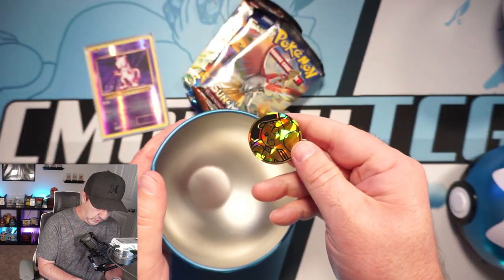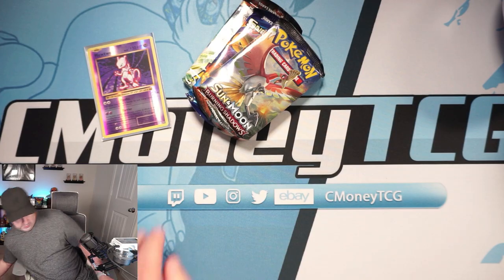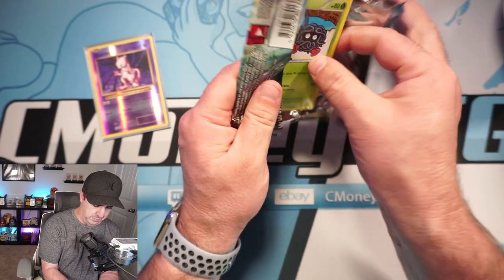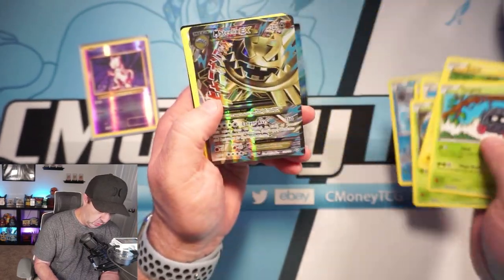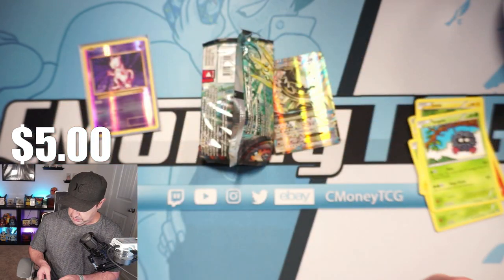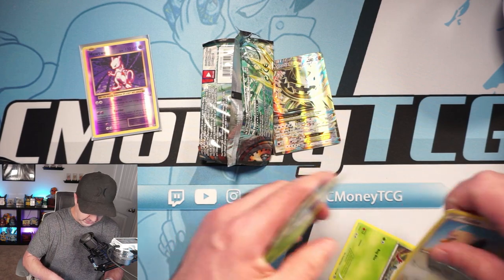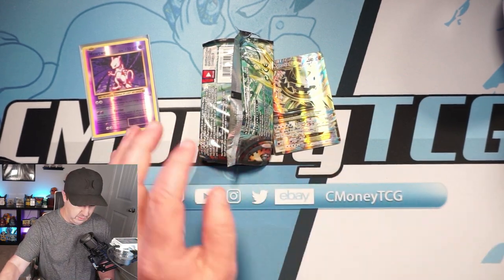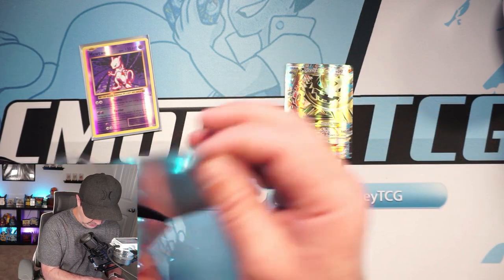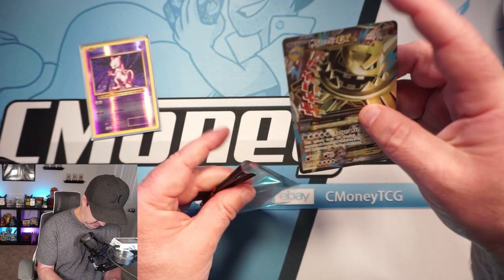Same assortment of packs — you also get a coin in these, don't really care. Very cool though. I am very happy with the assortment of packs you're getting in these. We'll kind of fly through the Steam Siege. Looks like we do have something though — Mega Steelix EX full art. That's actually kind of cool. So there you go, we actually did get something out of Steam Siege. I'll actually take that. So we get a Mega Steelix EX. I do believe he's shiny as well, which is super cool. Look at Steam Siege coming through!